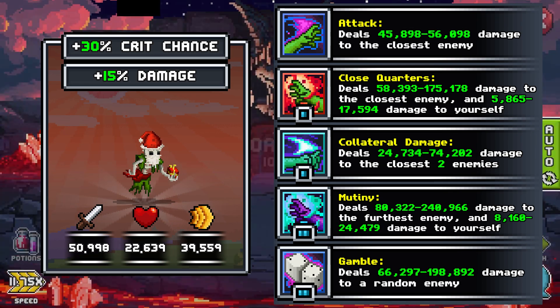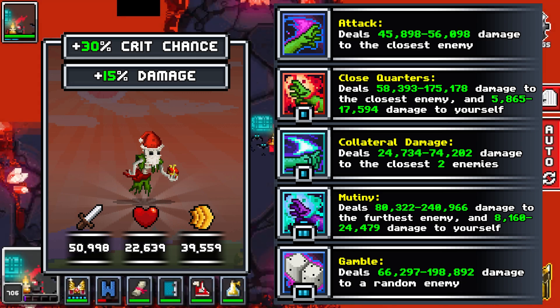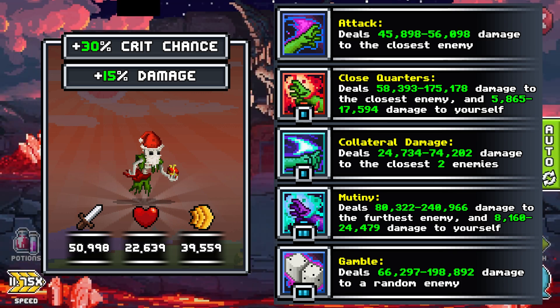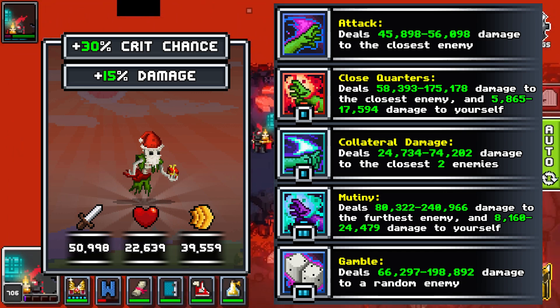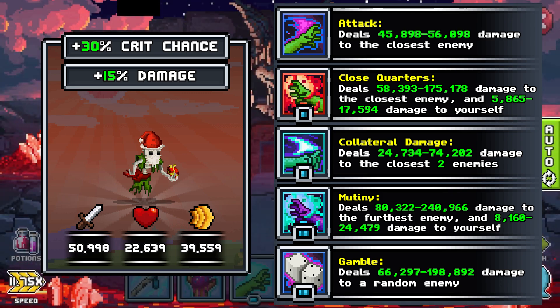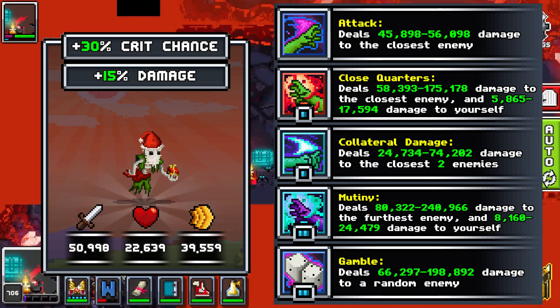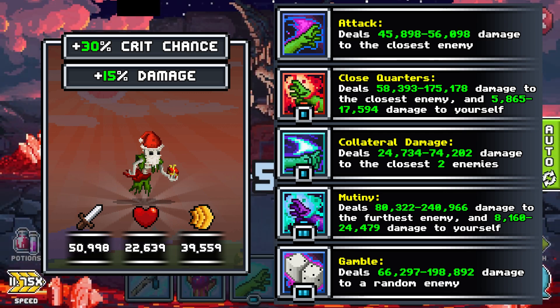Up next is Scrooge — 30% crit chance and 15% increased damage. A stat spread of 43 19 33 means they have a pretty good stat spread, even into late game. They do have attack 2 closest at 1 SP but also a lot of recoil, which is strange for your DPS. Just like Rudolphin, it takes 5 raid familiars to make — crazy expensive. Only make them if you happen to have a bunch running that raid a lot.